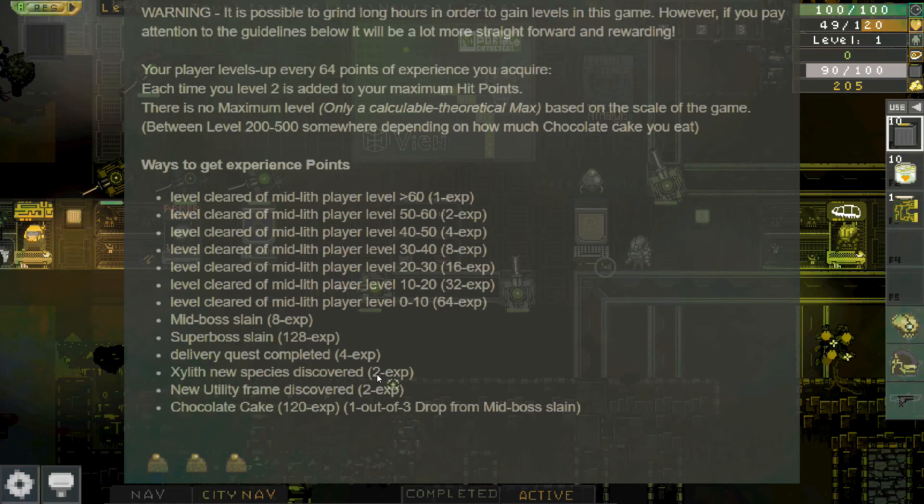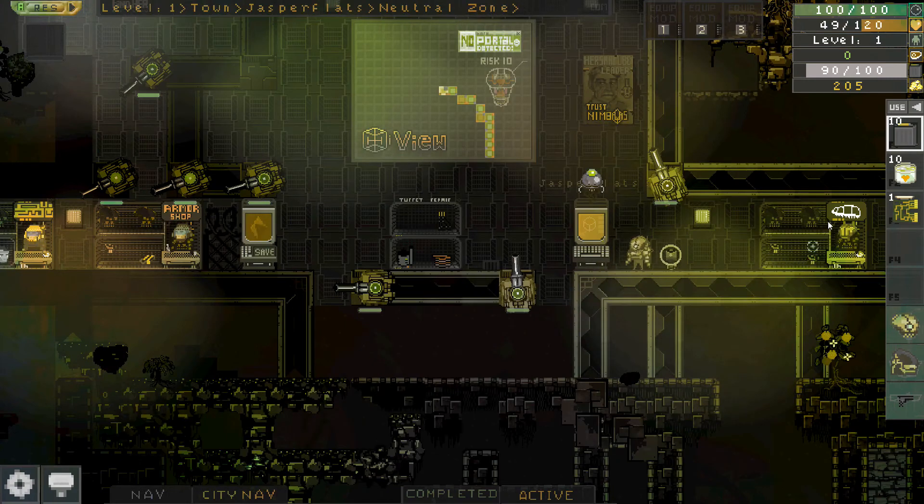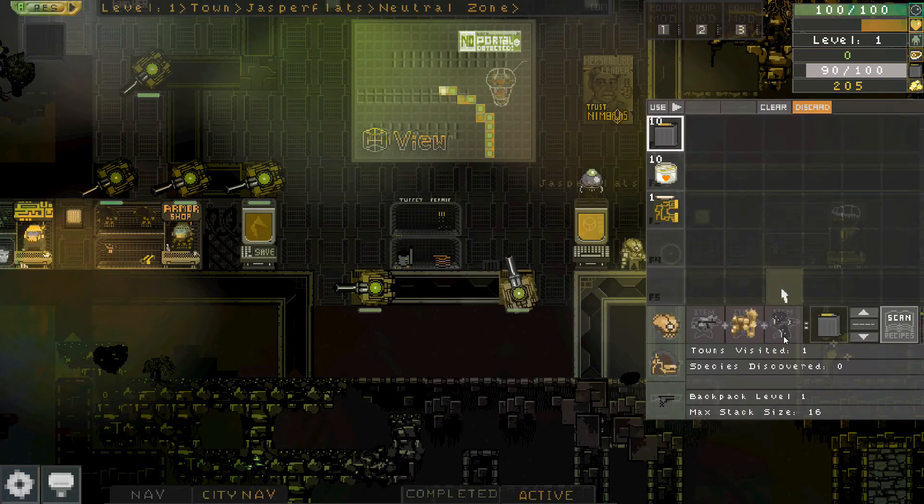One of the first things you'll want to do is install the PCB, which allows you to discover new species. Each species you discover gives you two experience points, and in a procedural game like this there are thousands of species to discover in the world.